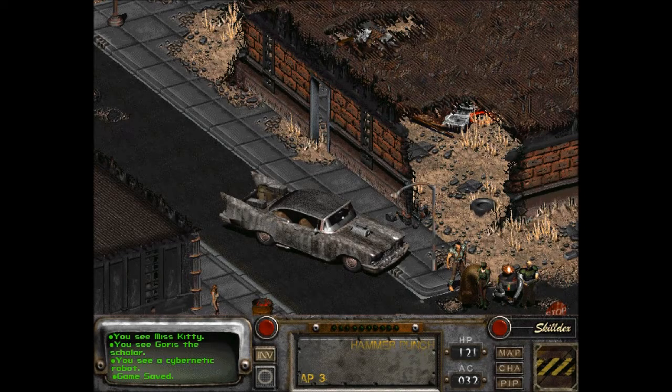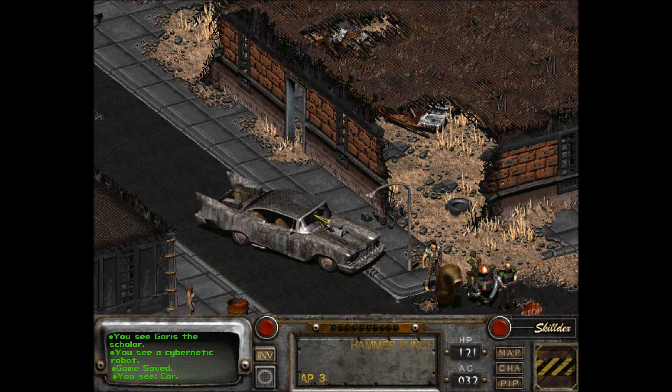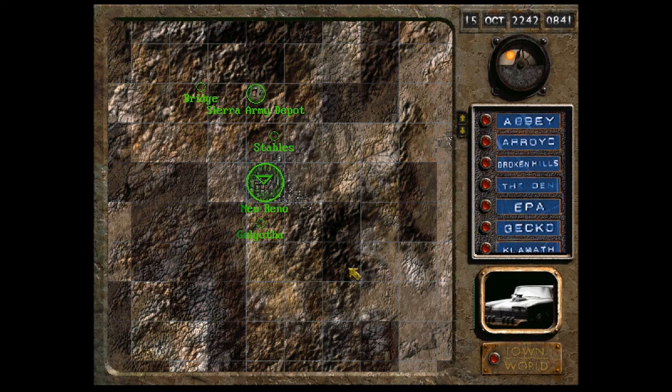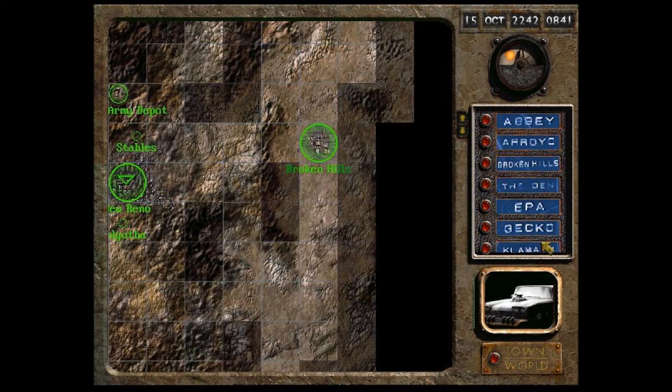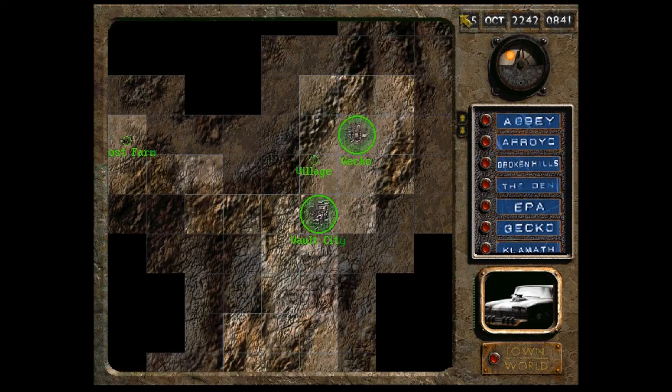Welcome back to Let's Play Fallout 2 Blind. I'm the RPG Check Amethyst Lunatari, and go vroom vroom. So I said we're going back to San Francisco.